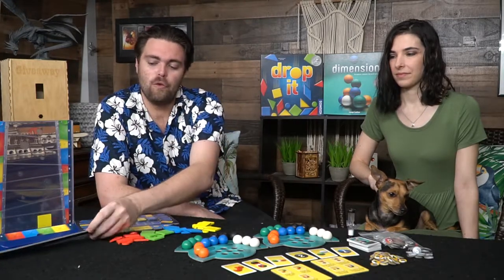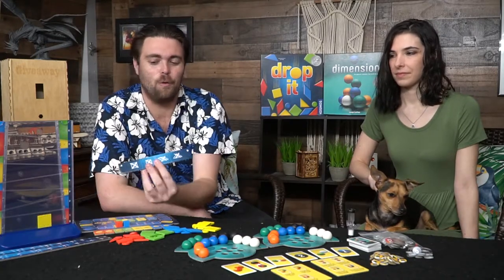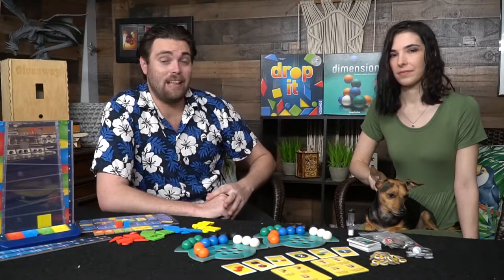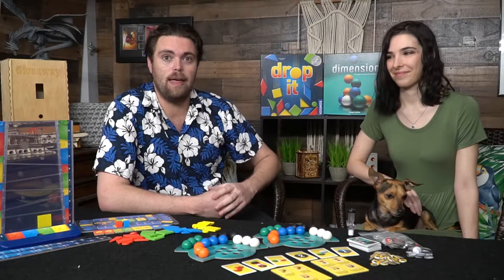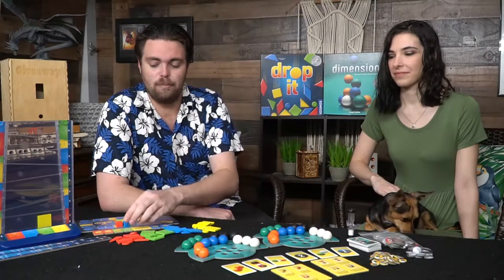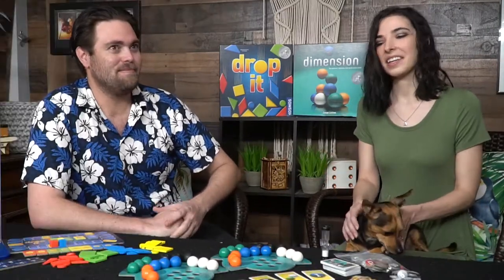There are additional components in the game — little happy face tiles as well as little boards which give you a variety of different placement styles and strategies. This is also flippable so you can play with this variant or the other variant if you like. We played this live and had a lot of fun with it. It has all the sturdy, strong components you'd expect from a Cosmos game.